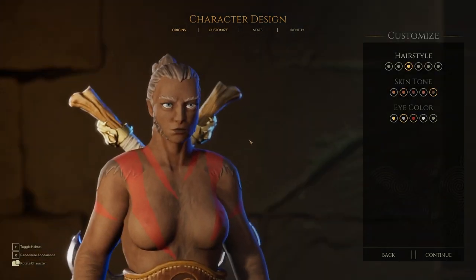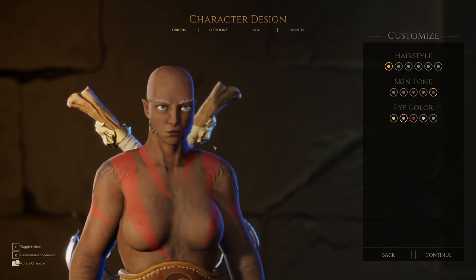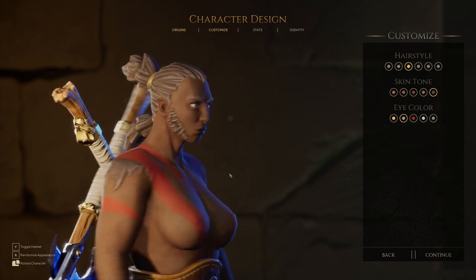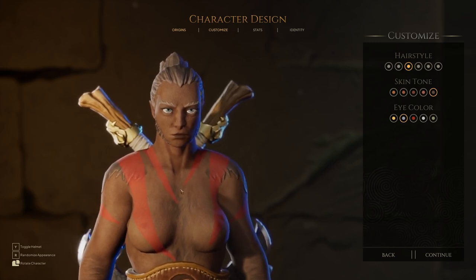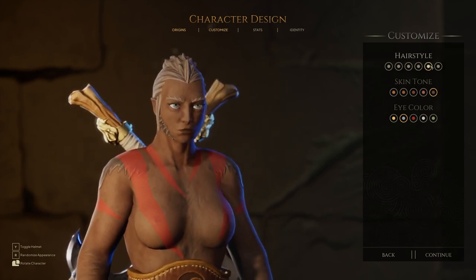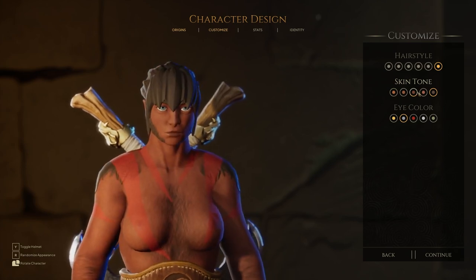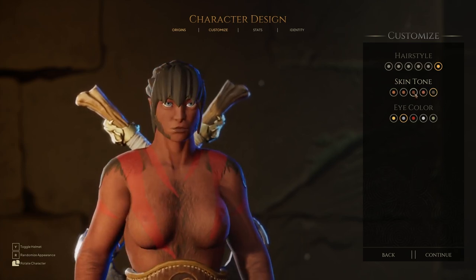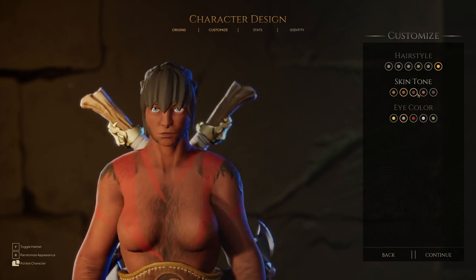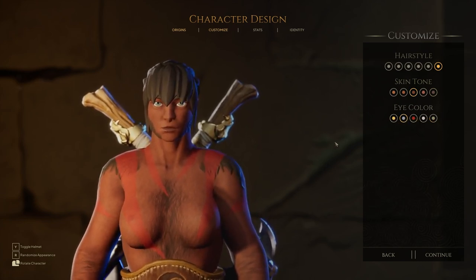Werewolf females — I just realized they have sideburns too. It's not a beard — it's just sideburns. Not unusual if you're a wolf. She's got hair on her shoulders and chest. They're werewolves! I actually like the face. You don't get to customize your face, but I like this hairstyle. No jokes — if I have to play this game, I might even make a werewolf because I kind of like this. I don't mind some hair on the ladies. The eyes are nice and big, and I like how much color you get to see.